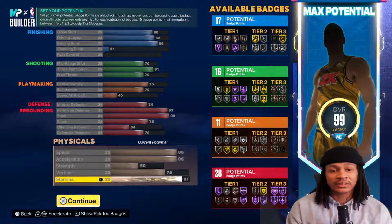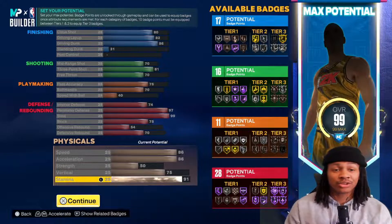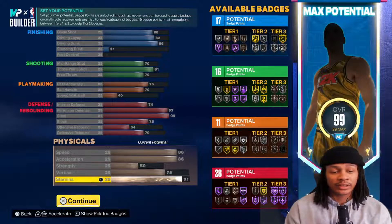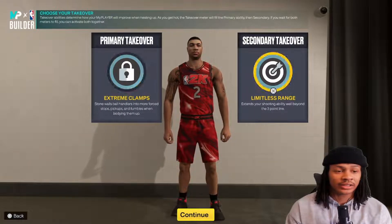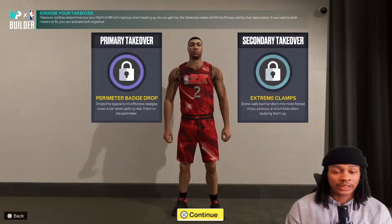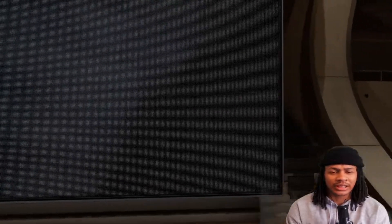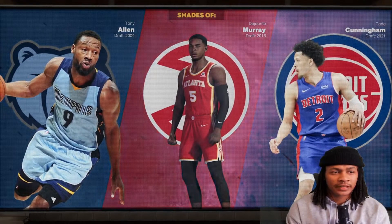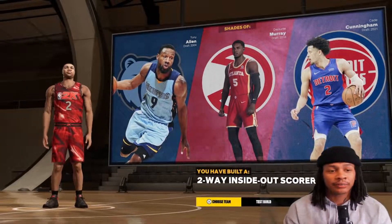So you see 17 finishing, 16 shooting, 11 playmaking, and 28 defensive badges - I think that's a great badge spread, really top heavy in the defense. The build is a sharp-take and lock-take. I like putting badges in Clamps even when you go full lockdown mode. The build name is two-way inside-out scorer, not a catfish because it says in the name that it's an inside-out scorer. Comparisons are Tony Allen, Dejonte Murray, and Cade Cunningham.